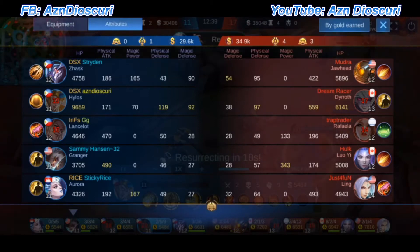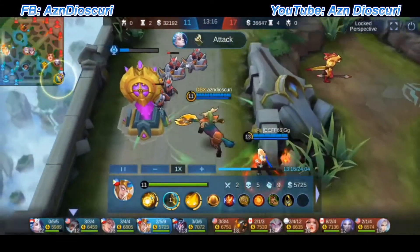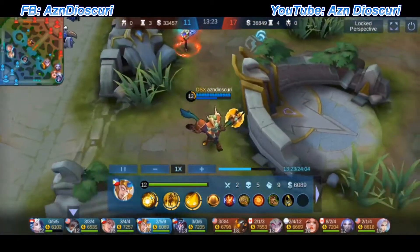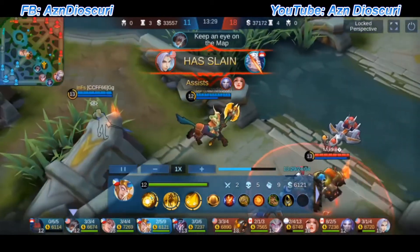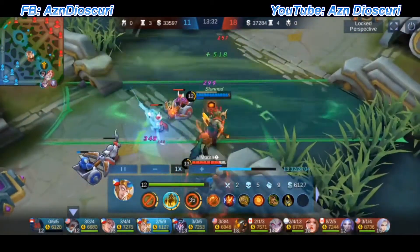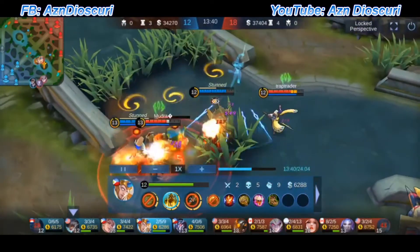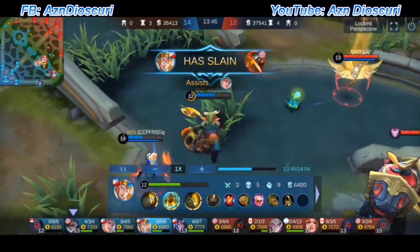I looked at the attributes — I'm already at 9k life. I know their turret hero is very strong so I have to keep an eye on him and try to stun him however I can, because he would make a big difference in group battles. We don't want him getting a lot of kills. Me and Lance decided to tag team. I knew everyone was fighting bottom, but me and Lance could handle Rafaela and Jawhead, and that's why we won that battle.